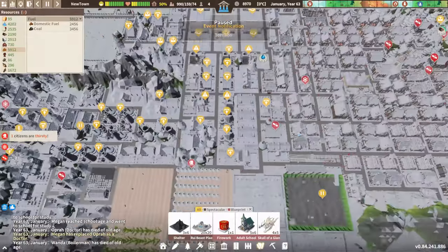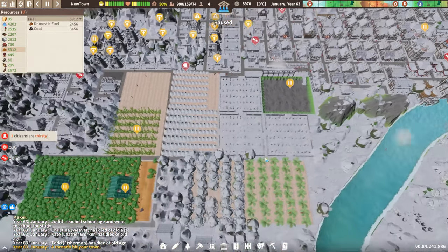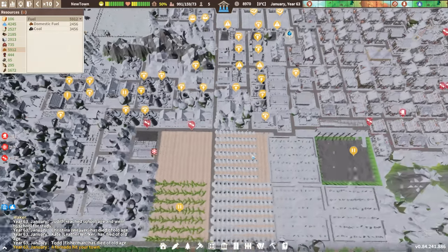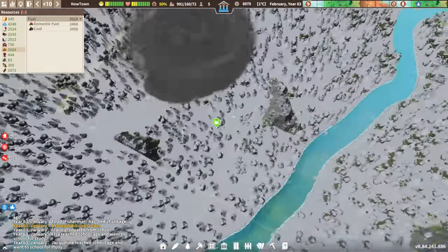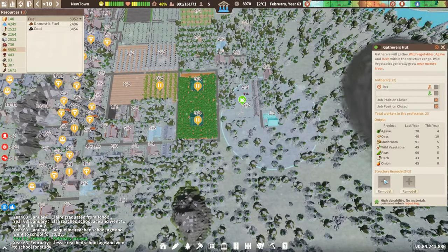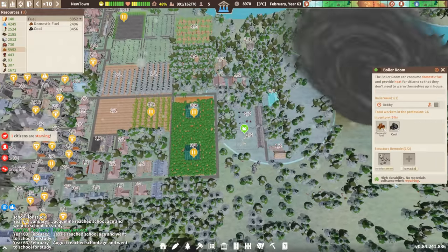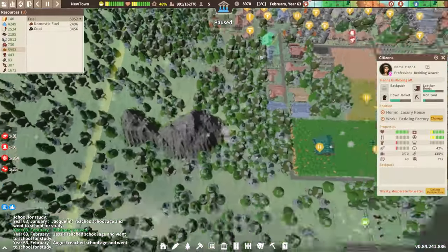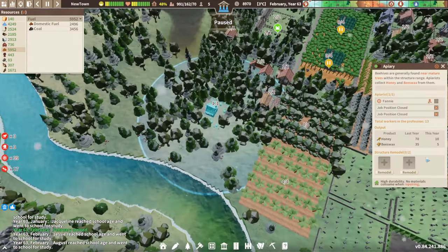Oh, here's the tornado! Okay, let's gather everyone first so that we don't lose people like we normally do. Then we just have to find the tornado and watch as it comes through town.